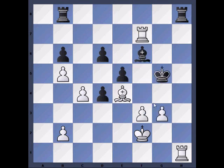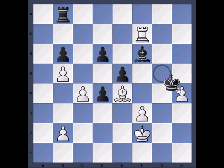The correct solution is Rook to H4. It's quite a beautiful move because it forces the Black King away. If Black takes the White Rook, then White takes the Black Rook. And after the King takes the Pawn, then the Bishop comes off.